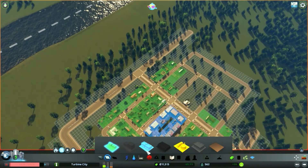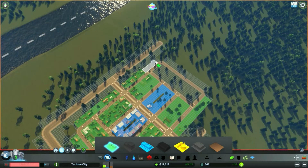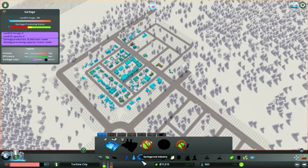We can de-zone this and make a mirror image so we've got another section of commercial across here — some more shops for our locals. Now we can fill up the rest of the area with some nice residential. We're not going all the way to the top because we're going to leave one square for our pedestrian pathways.